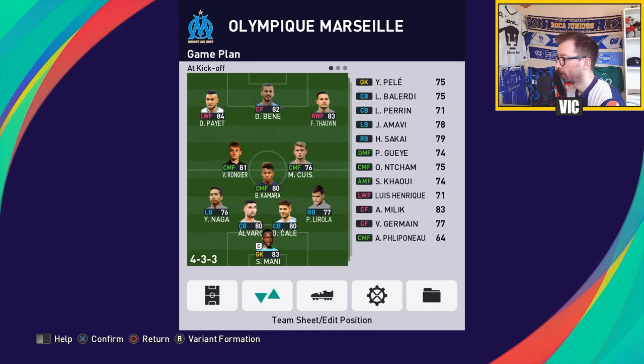My central defenders are Alvaro and Kaleta Khar. I could also pull Kamara down if needed and start Gaye as the defensive anchor in midfield. As my outer midfielders I have Rongier and Kouisans - Kouisans as orchestrator, Rongier box-to-box. Then my front three: Payet, Benedetto, and Tova.